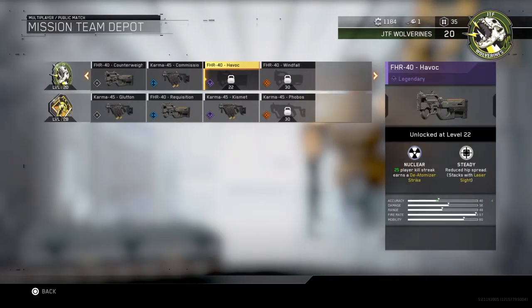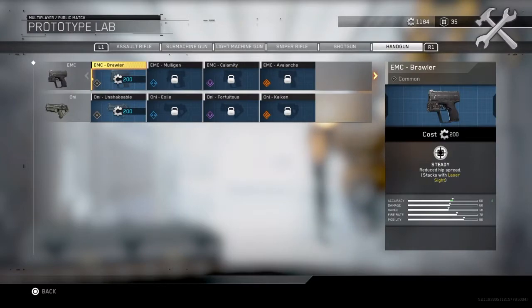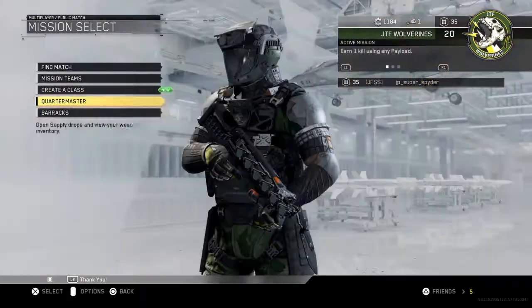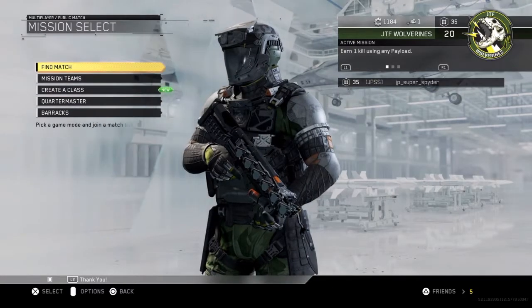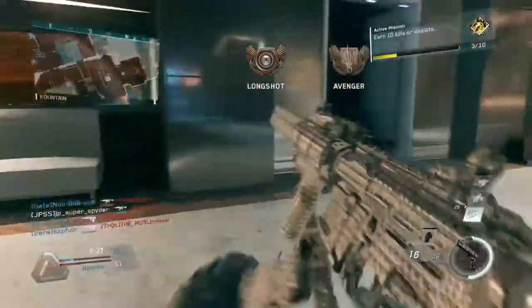Nobody really understands how to earn this thing called scrap. I'm pretty sure you can Google it, but I don't really understand it. All the guns you'll ever get in a supply drop will end up on this list, and it's easier to earn them yourself or just open supply drops. Very simple, very straightforward, kind of copy and paste — but not really.